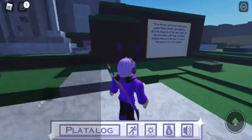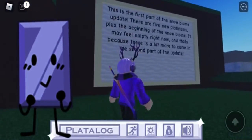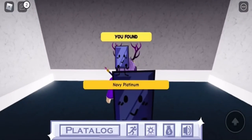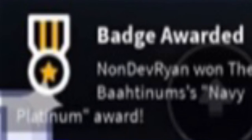Hello YouTube, I'm going to show you a little bit of Toyville. We're showing you how to get the Navy Platinum, so you want to go over to the sign at spawn, and once you do, enter it, and it will be just sitting there — touch it to claim it, and you should get the badge at the bottom of your screen.